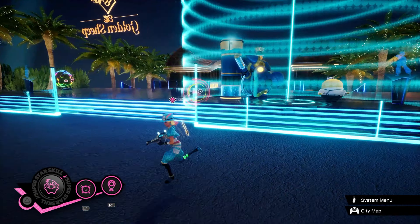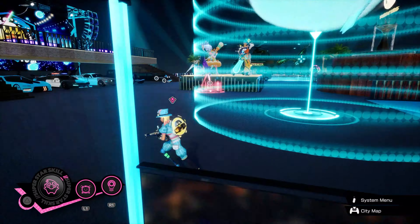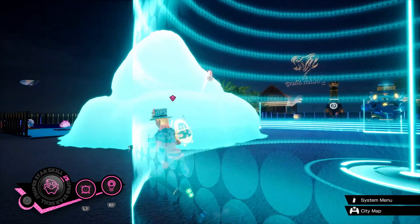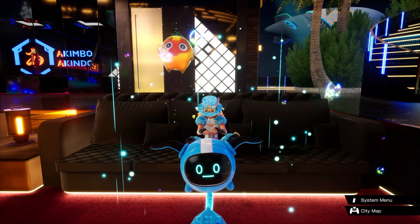Even though the foam ball misses, watch how much foam just one or two bullets create. So even if it doesn't hit your enemy, you can use it to trap them and apply more pressure.